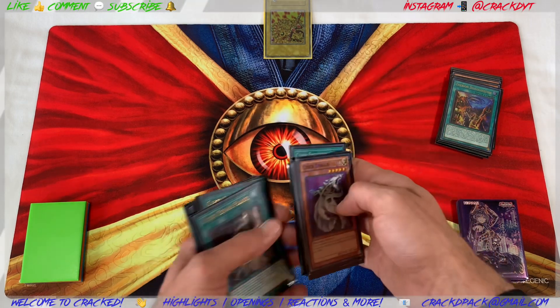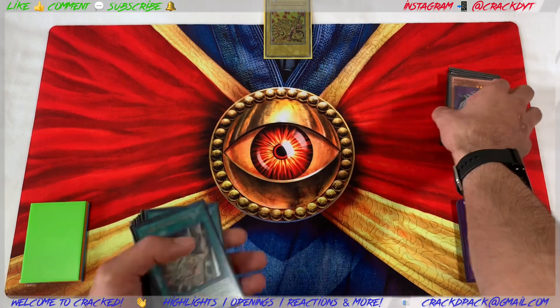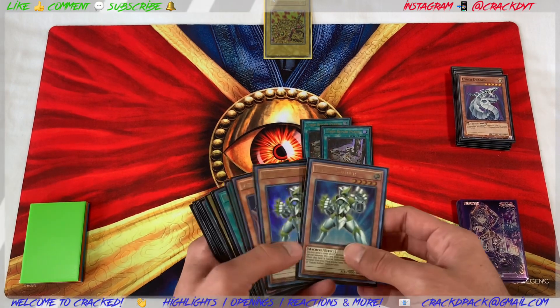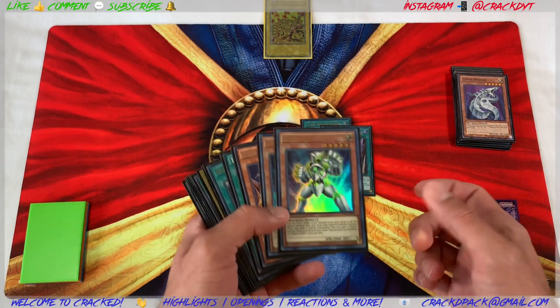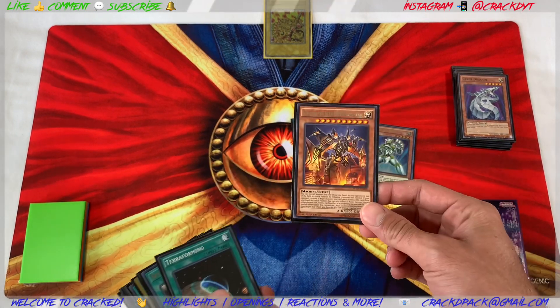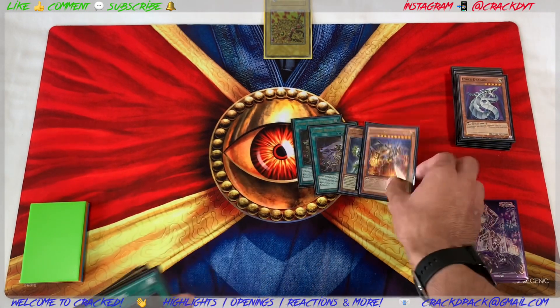It's a good card to side out regardless. You've got the two Cyber Repair Plant, which searches you Galaxy Soldier — you could also hard draw Galaxy Soldier and end with the same board. And you've got one Jizukiru Kaiju because it's searchable, so why not.